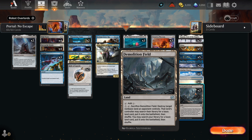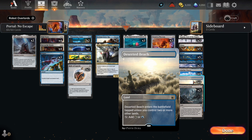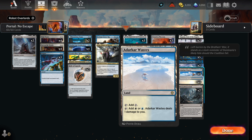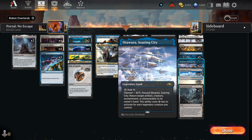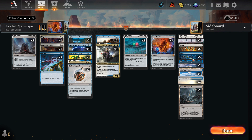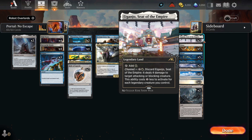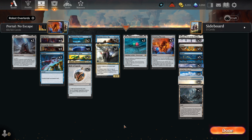Our lands include 2 Demolition Field for those pesky lands like Mirax or enemy man lands, 4 Deserted Beach as the dual in our colors, 4 Adarkar Wastes as the pain dual, 2 Otawara Soaring City — the channel land that bounces a permanent — 5 Island, 5 Plains, and 2 Eiganjo Seat of the Empire, the channel land that can be used as removal.